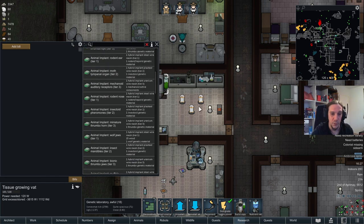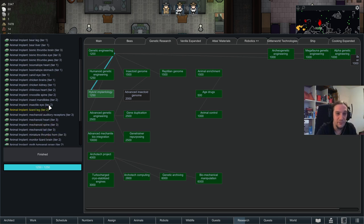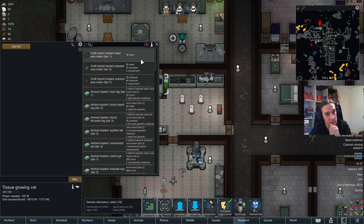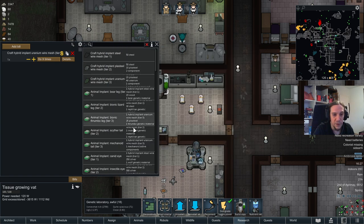You're also able to do that same wonderful stuff with your animals — that's done with the hybrid implantology tech. You're able to give your animals new limbs and all kinds of crazy enhancements. The wire meshes used come in three qualities: the first needs steel, the second needs steel plus components, and the last one features a lot of prerequisites. But if you want a mechanoid tail, you have to go through some costs.